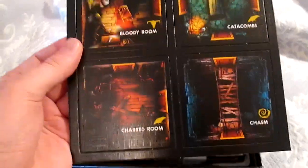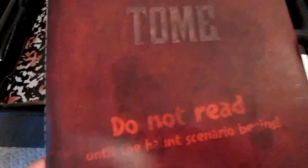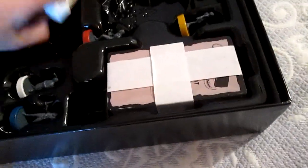Wow, there's a lot of tiles in here — this looks like some assembly required. There's a bloody room tile, lots of tiles overall. Here's the book with a bunch of scenarios. There's a rulebook and a Trader's Tome with a note: 'Do not read until the haunt scenario begins' — so there are spoilers inside.